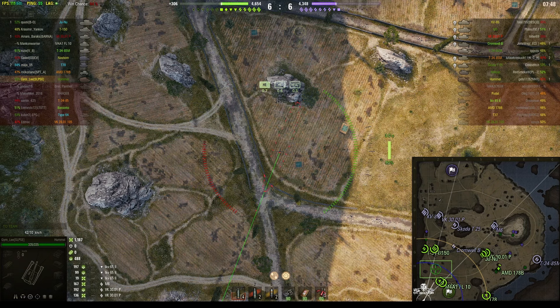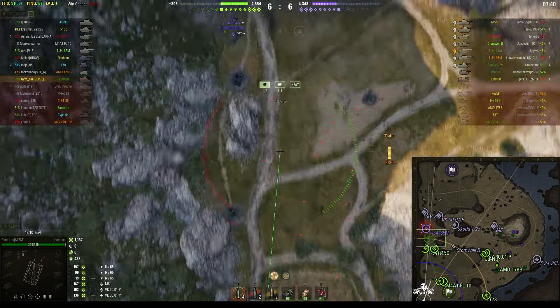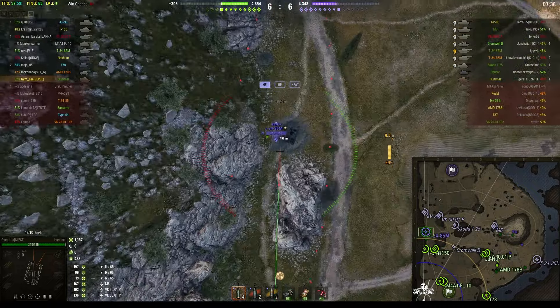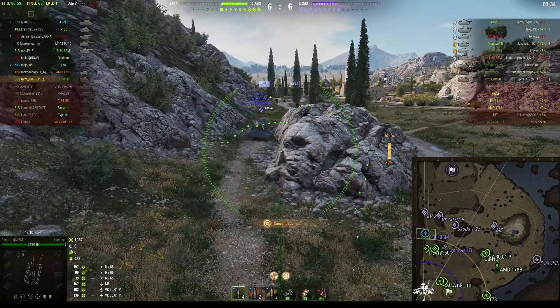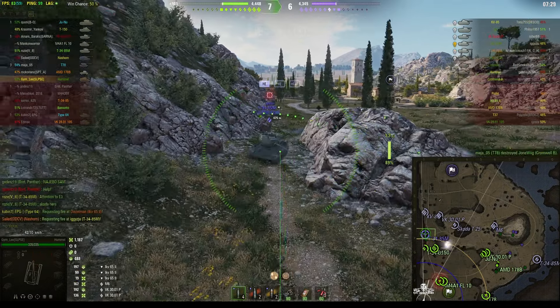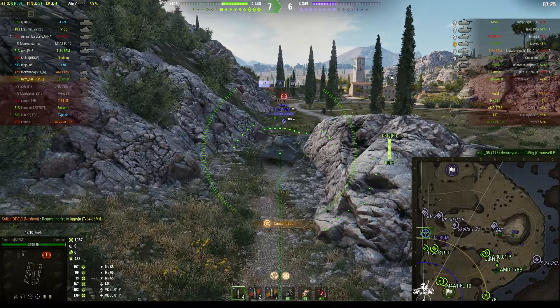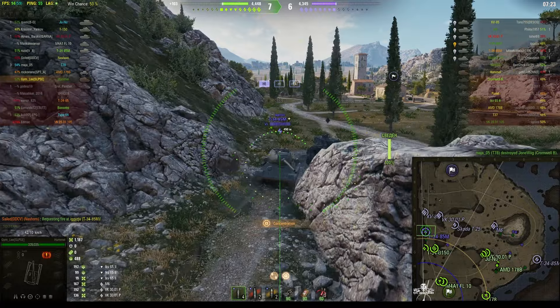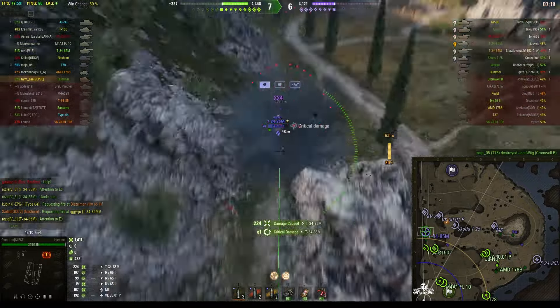That looked to be the general direction. If you ever see the tracer coming in, you can get an idea of where the enemy arty is. T34-85M — it's a very difficult shot from this angle; we've got an occluded reticle, which means there's some obstruction just slightly to our left, probably a rock blocking the shot. But we can get a hit from this angle. Rounds out — that's a hit, 224.